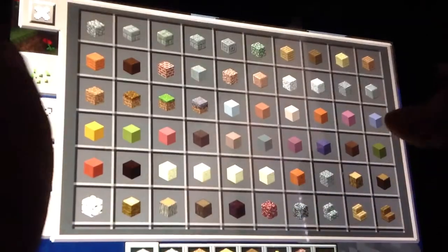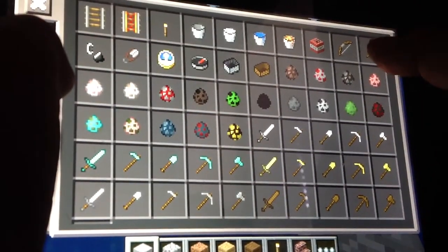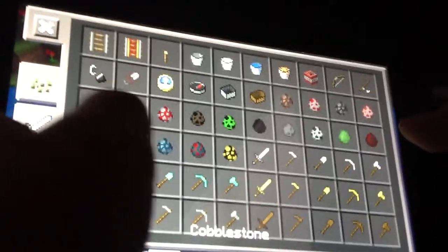Okay so here there's fishing, lots of spawn eggs, boats, and all these diamond weapons, and snowballs.